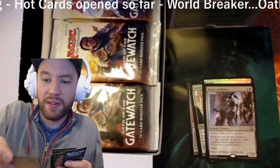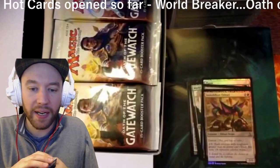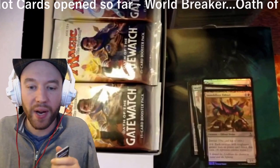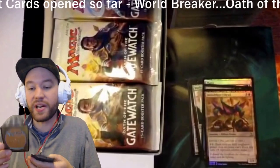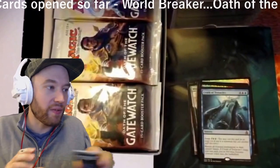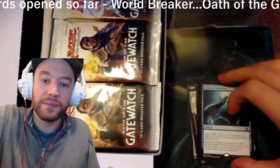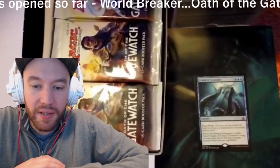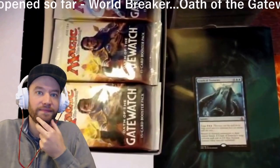The foil Immobilizer Eldrazi is just an uncommon for a red and a colorless, devoid. You can pay a waste and two colorless and each creature with power greater than its toughness can't block this turn. And the rare is actually a mythic — Crush of Tentacles! Crush of Tentacles is a sorcery for two blue and four colorless. It has surge: return all non-land permanents to their owners' hands. If the surge cost was paid, put an 8/8 blue octopus creature token onto the battlefield as well. That's crazy.